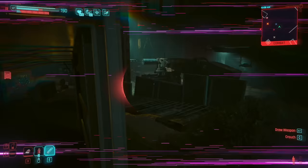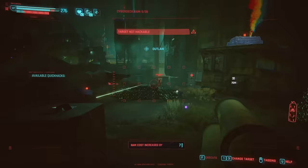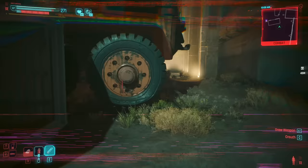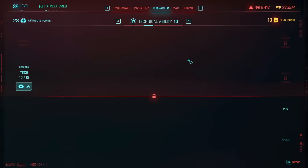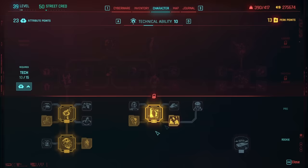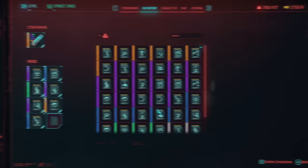You could spend more points — for example, getting to level 20 intelligence for auto-spreading quick hacks — but you don't need to because the build is that broken. Here is the body tree and the perks you need, and then technical ability and where to put those points. There are a lot of other fun things you can get, like the ability to hack cars — not necessary but super handy. What I'm linking to is the absolute bare minimum needed to get this build operational.